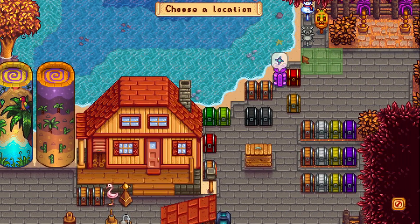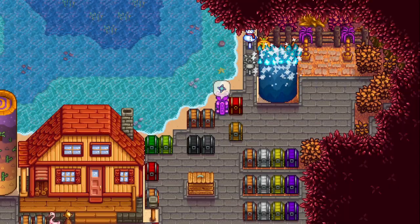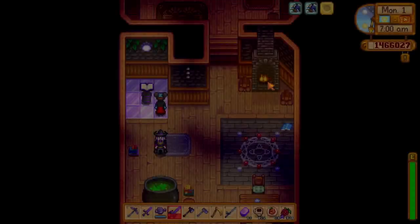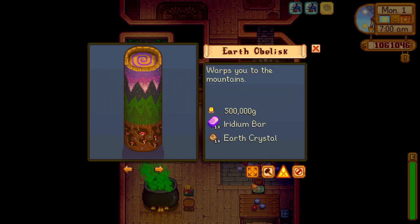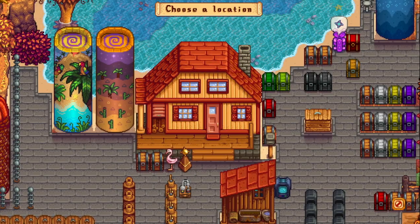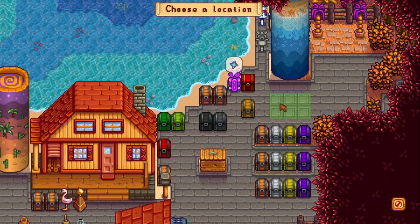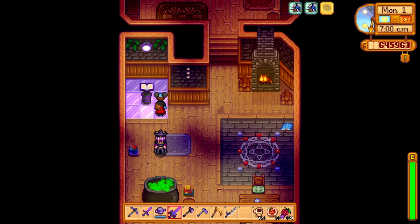So you have to decide where you want the obelisk, and I finally decided on the top right corner. I just can't go in front of Hayley's area with the camera taking pictures. So as you see in the video, if you want to get the earth and water obelisk, you take the materials required to the magic spellbook of the wizard and then summon it using wizard powers. Isn't that a nice location for the obelisk?